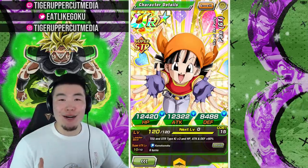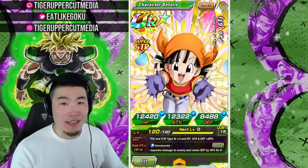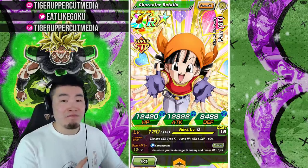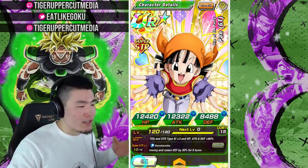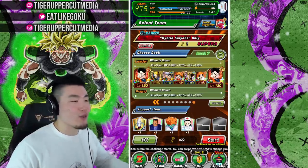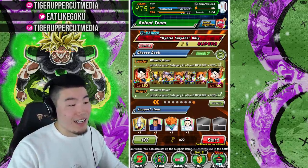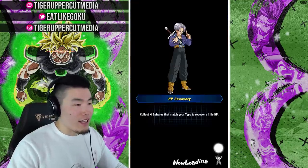What's up guys, I'm Tiger with Tiger Uppercut Media back with another Dokkan Battle video. Today we're showcasing the brand new freshly awakened STR Pan here on Global. And believe it or not, this Pan is no joke - she is an incredible, incredible tank. And the best way to show off her tanking ability? Super Battle Road. So today we're jumping into the Hybrid Saiyan Super Battle Road stage, and I was lucky enough to pick up a Rainbow Ultimate Gohan friend. Let's jump in.